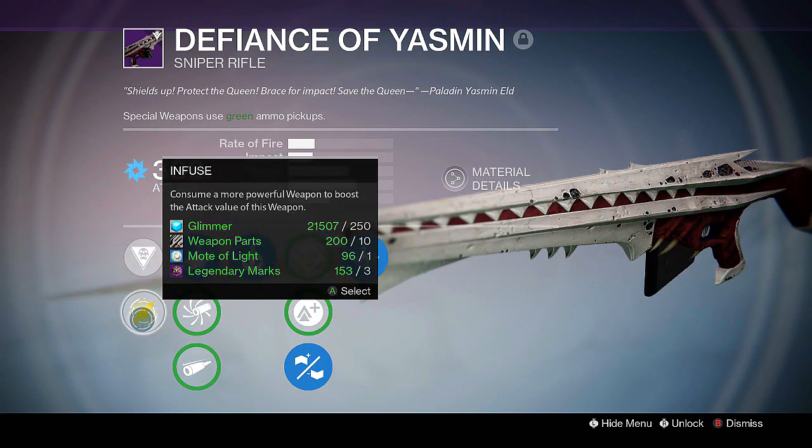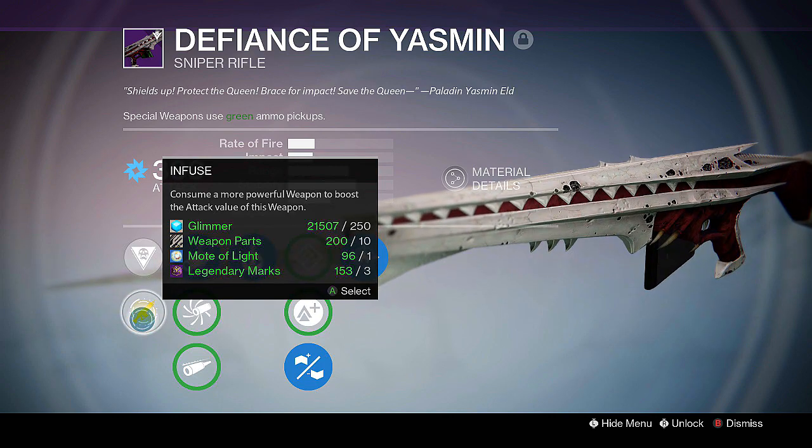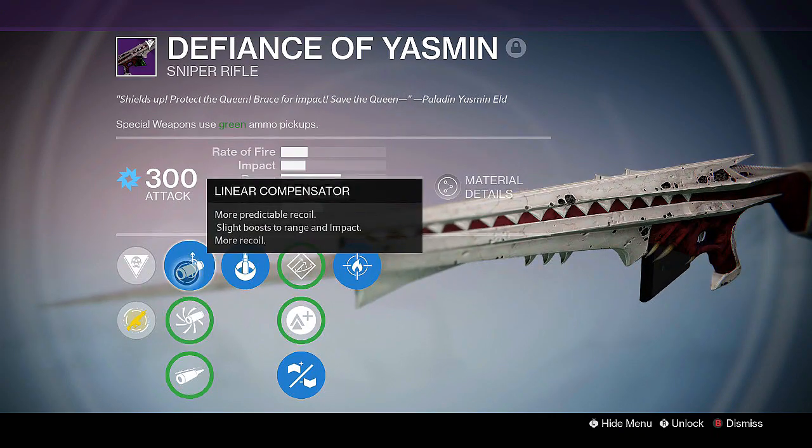Some of the perks: it has Will of Light, which does more damage to Taken enemies. This weapon can also be infused, so you can make it more powerful.